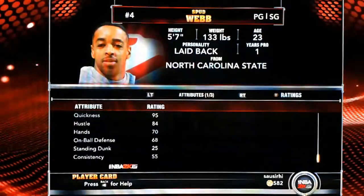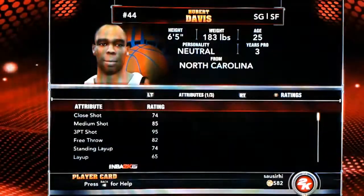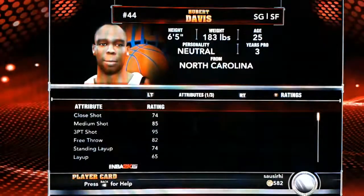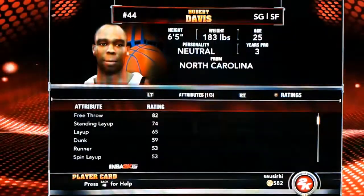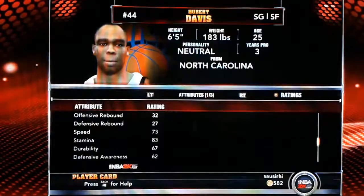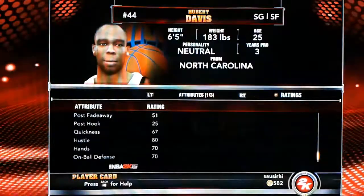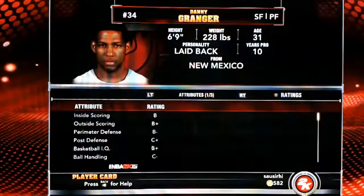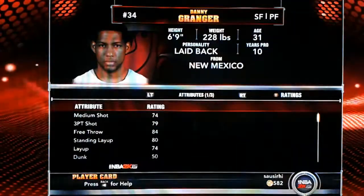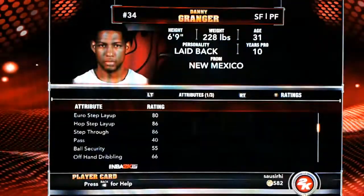Spud Webb's dunk is 88, runner 89, spin layup 91 — he's pretty much an 80s player all around. Speed 95 — I like that! Vertical 99, quickness 95 — I like that. Depending on how he plays on my team... and look at this: three-point shot 95 with Hubie Davis! Medium shot 85, I'm going to be taking some shots with Hubie. Shot off dribble 89 — he's a scorer. Danny Granger: three-point shot 79, standing layup 80, runner 88, hop step 86, euro step 80.